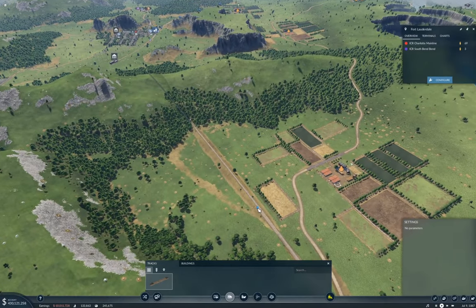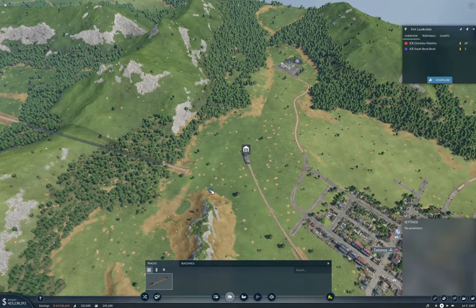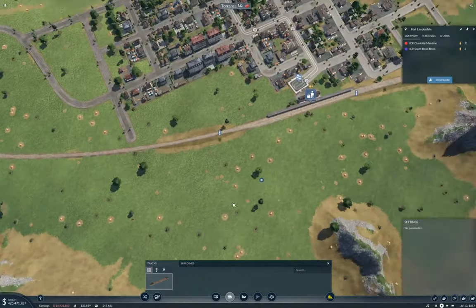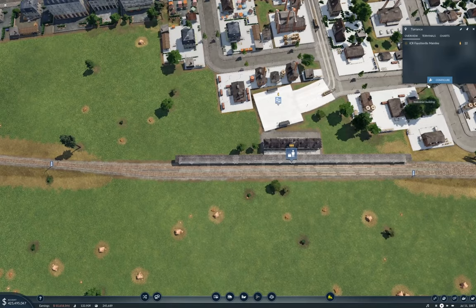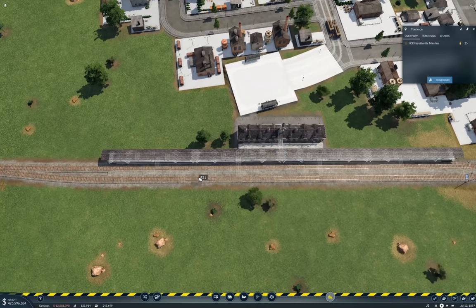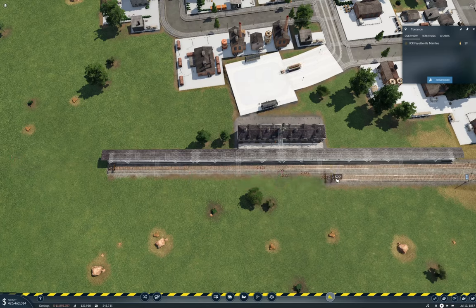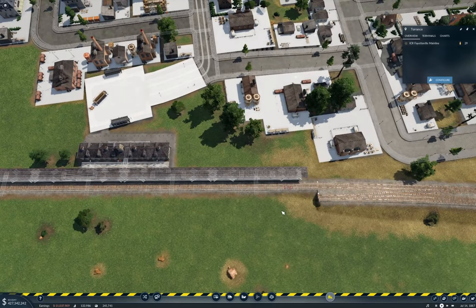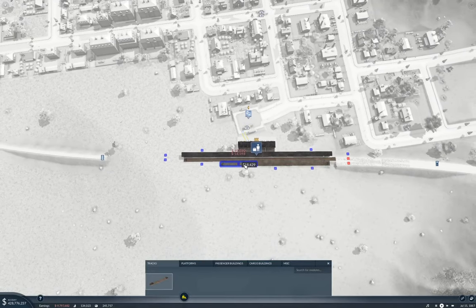Now we have a tunnel through the mountain. So now I need to rejigger all of this. What were you going to do? You're going to add — you need to remove these tracks here. Why is that in 175 pieces? Well, apparently because it wants to be. Okay, you've removed all of that. Now you're going to go and add track and then a platform.